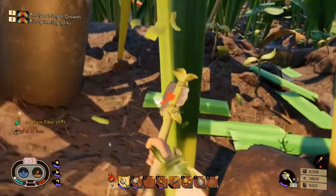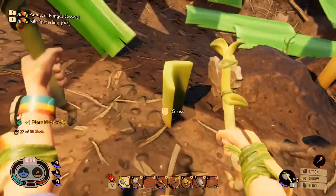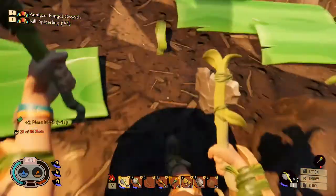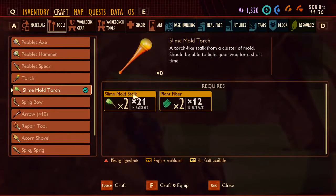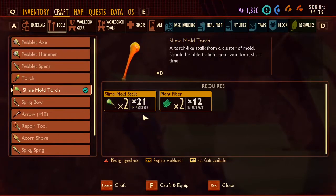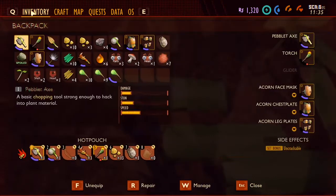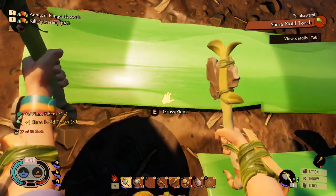Go ahead and chop down one of these grasses right here — find the base of it and give it a good whack or two, and boom, there you go, you got your plant fibers. Now with slime mold stock and plant fiber, it's as easy as hitting space to craft it. Hit your inventory, drag it down into your hotbar, and you're good to go.